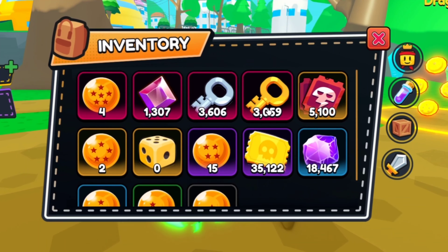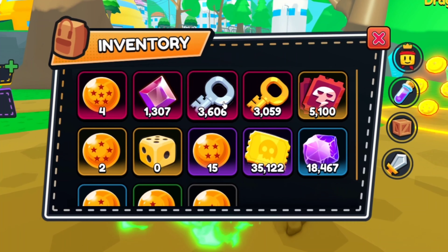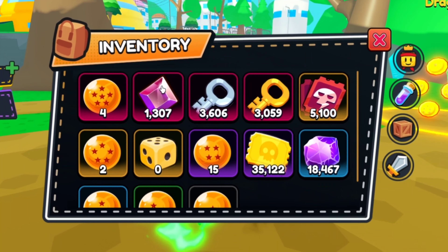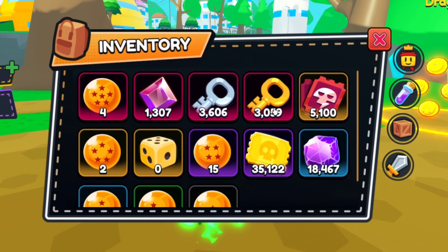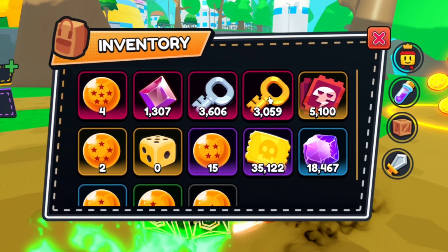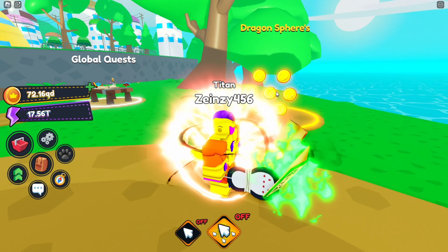Right now I have 3000 golden keys and I also have a lot of silver keys and the screamer stones — this is what it is called. Anyways, so in this video I'm first of all gonna get a full team of this shiny golden freezer.